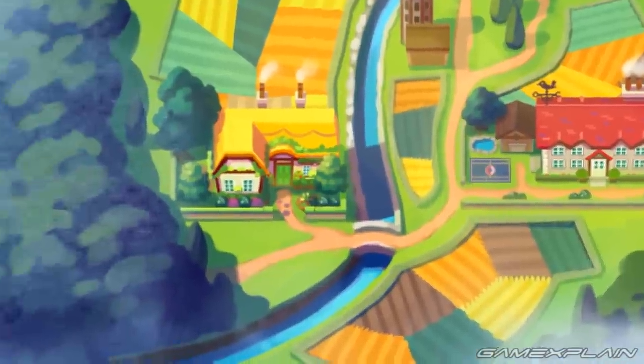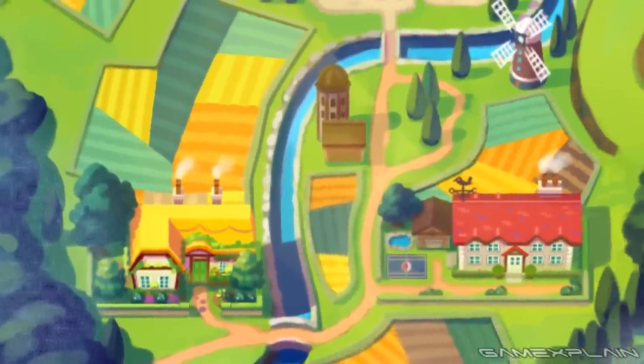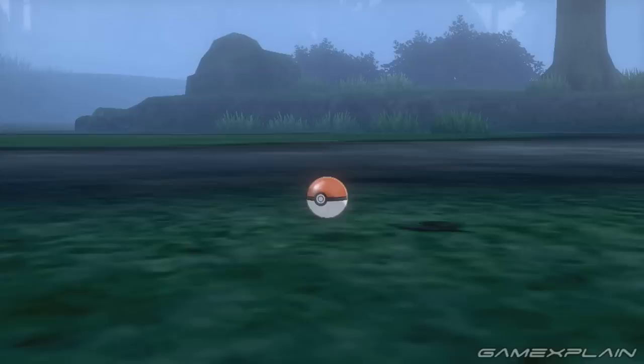What we think will happen is that your rival will want to go to the nearby foggy forest to the west, where a professor will promptly stop you and ask that you go to their lab. This sends you along Route 1 where the curved part will be blocked off until you have your first Pokémon, unless you receive your starter in the Foggy Woods, similar to rescuing Professor Birch in Gen 3.